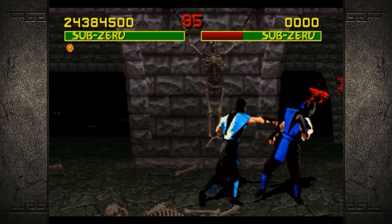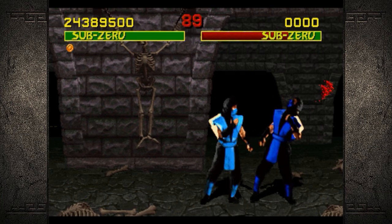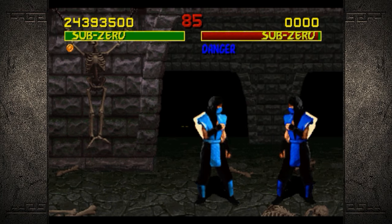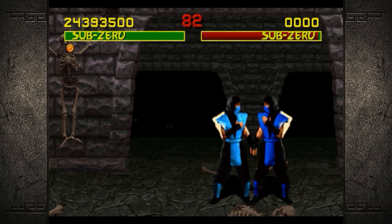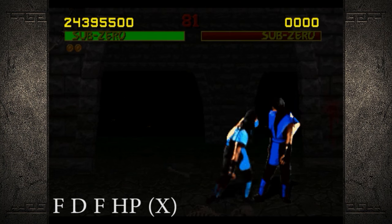Next up, Sub-Zero — oh look, it's also another Sub-Zero, what a conundrum. Anyway, his fatality is really simple. You just have to be close and hit forward, down, forward, high punch — or X on an Xbox controller. Pretty simple, nice little easy head rip fatality.